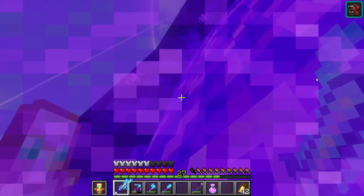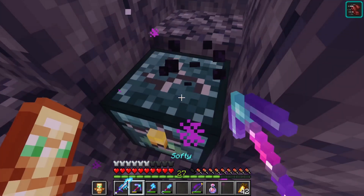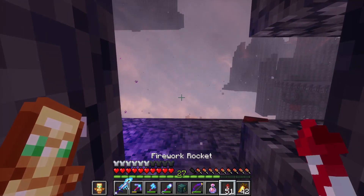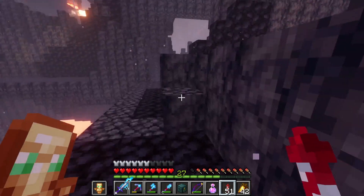I really like adding the crying obsidian to the corners of the portal and stuff — just makes it look a lot better in my opinion. Now, never take this potion of fire res out because bad things would easily happen.